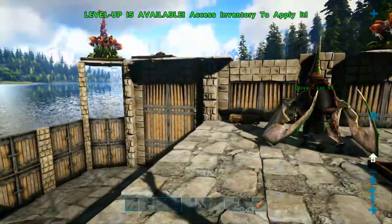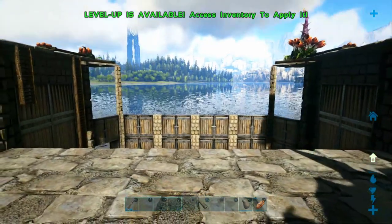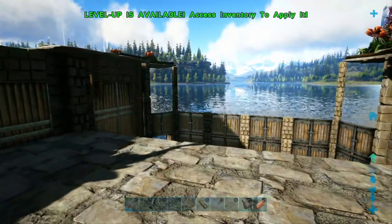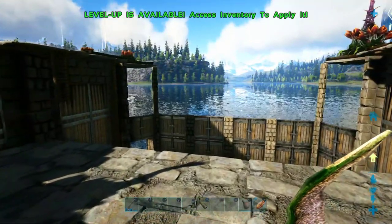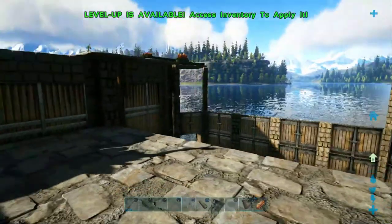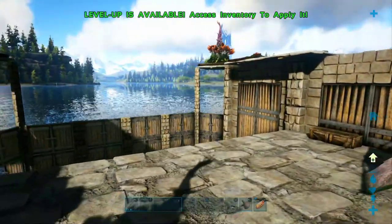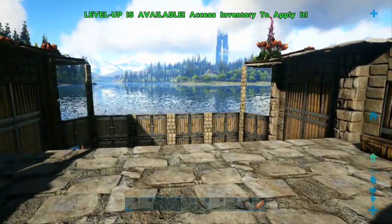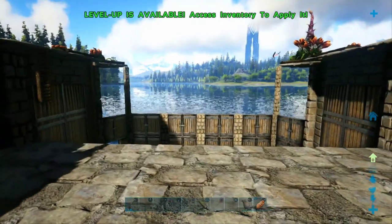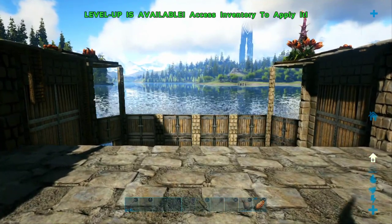Got our pteranodon here, making sure he's on passive, and we'll head up towards the dangerous north and see what we can find. Let me check my map, which has completely deleted everything, so we're just going to head up this way. Dragon Trench should be up in this direction — heading straight towards the blue obelisk should get us to the Dragon Trench.